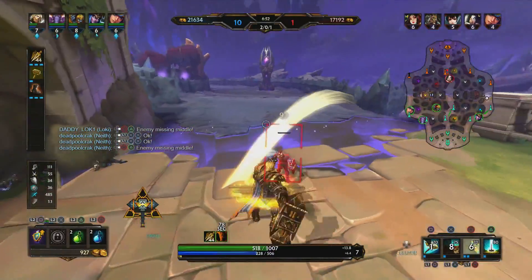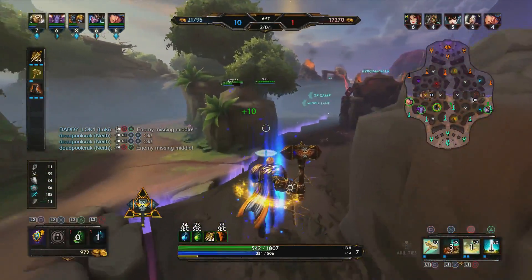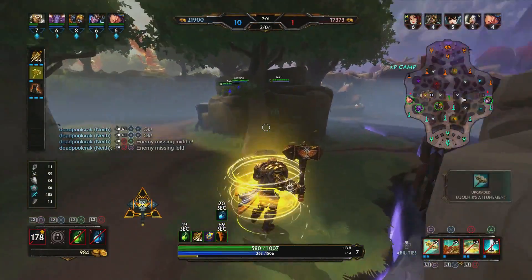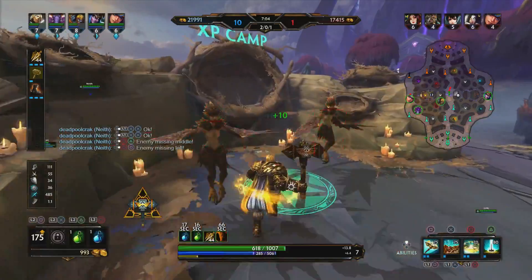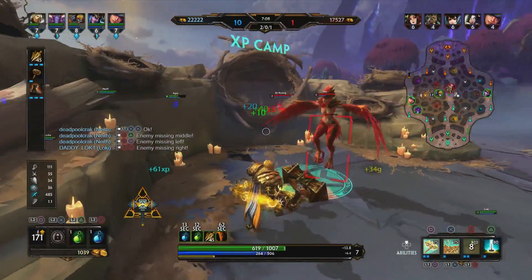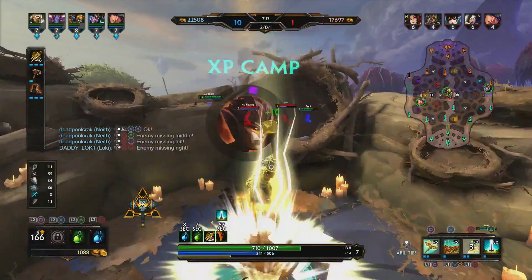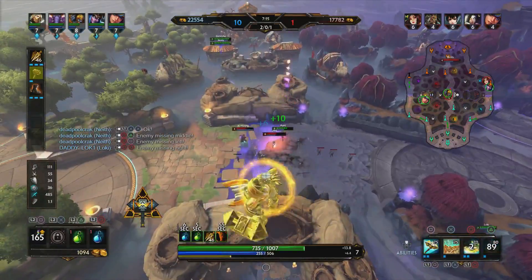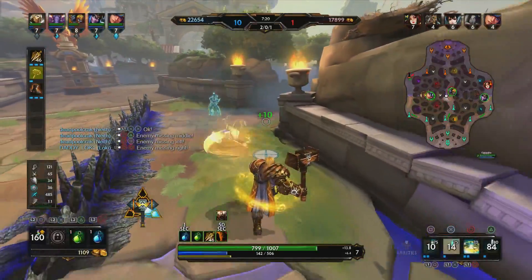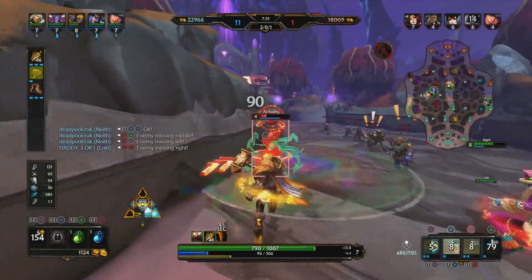That's for a whole other video, but we've definitely been doing work this match and I'm really surprised because I'm just terrible with Thor. I've only played him a couple of times, and here I am popping my relic because I don't know the controls. We're going to go ahead and take out this side camp. And then I see we've got their Al Kuang and Hel here in mid. Let's go ahead and ult up and we should be able to make something happen here. We miss our ult — it's very easy to miss your ult right there.